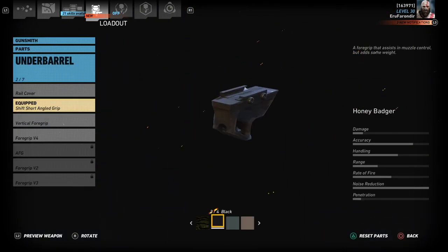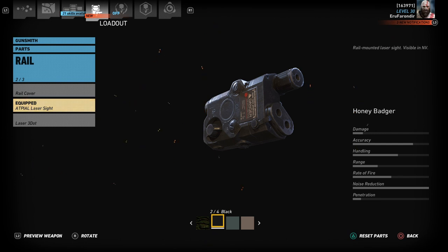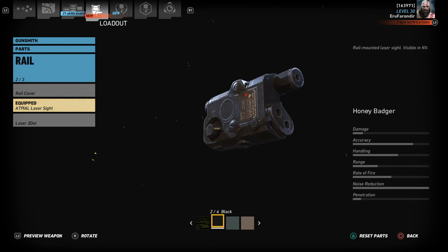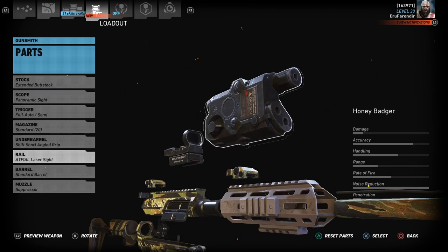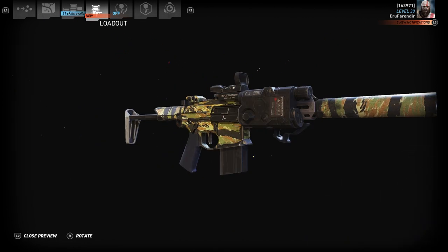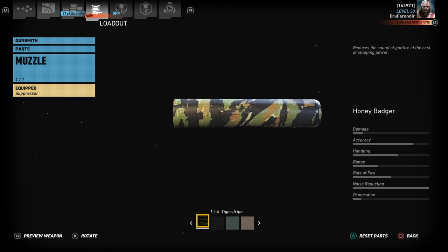A big part of weapons for me is aesthetic as well as functionality. The only really viable option is the shift short angle grip. You could go for the three laser dot, but I like the option of having the laser visible in night vision, so I use the laser sight. The three dot does add extra to both accuracy and handling. The only barrel is the standard barrel, and in my opinion, if it were a longer barrel it just wouldn't look good — the weapon looks really nice with the short barrel.